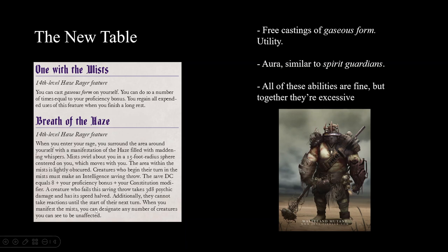At 14th level you get to cast Gaseous Form on yourself - another utility feature - and the Haze Aura, which is similar to Spirit Guardians: three dice of damage and enemies' speeds are halved, with no friendly fire. So this is basically always-on Spirit Guardians, which is again strong. But when you put them all together, it just feels like a weird collection spread across several different levels. That's my main complaint with the subclass - the power is there, yeah, it's powerful enough - but where's the build?